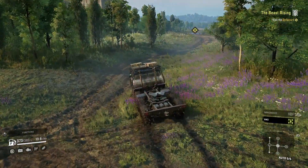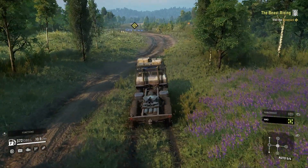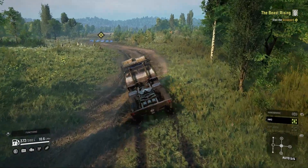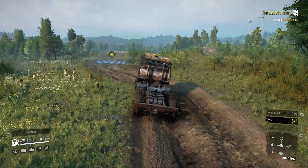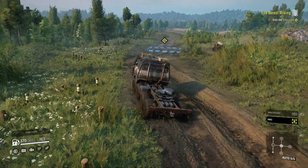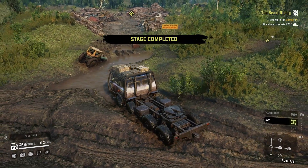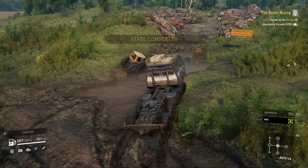The first thing you're gonna do is the Beast Rising contract. As soon as you go out from your garage you take a right and then another right, and that'll have you go into this blue point. Once you've reached this point — this is the scrap yard — this will complete the stage, and in the back right corner is the Kirovitz K700. You'll need to drag that back to your garage, and once you do that the vehicle is yours.